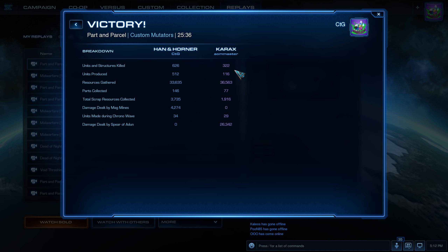Han and Horner always somehow finds a way to deal more damage than whoever his ally is. In this particular case I managed to double my ally's kills — just because Charax isn't really offensively oriented. So it's not that I played better, it's just that this sort of number is expected for a commander like Han and Horner, who simply has more firepower. I also doubled my ally's parts collected, so that's good news for me. See you!